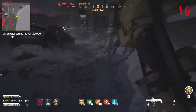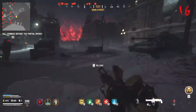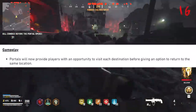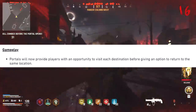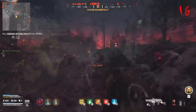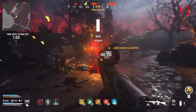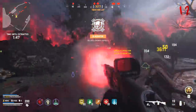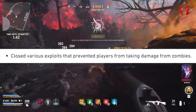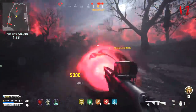They fixed what was one of the bigger issues with the end-game portal rotation, where you'd be getting the same objectives on the same maps over and over again. Treyarch now says portals will provide players with an opportunity to visit each destination before giving them an option to return to the same location. So you'll be able to visit every single location on every single map each game, where before the game basically locked you into only visiting certain maps. They also closed various exploits that prevented players from taking damage from zombies — the invincibility and out-of-the-map exploits.